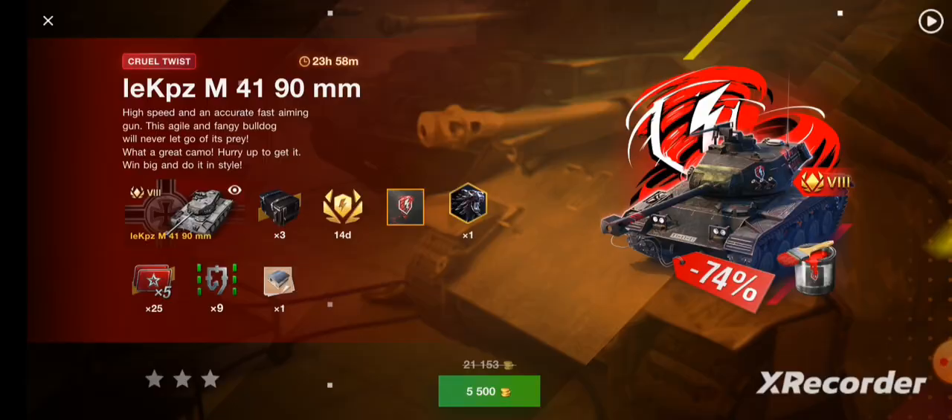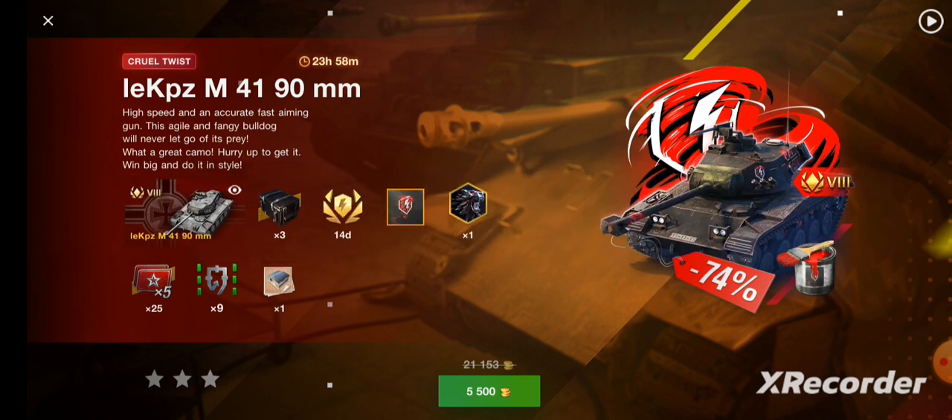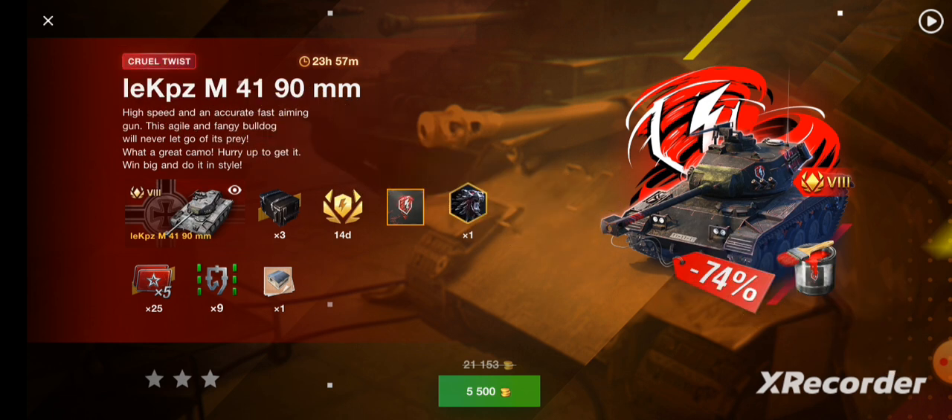I think this is an awesome deal — I love this tank. This is from the Twister Cup. Look at what you get: for 5,500 gold you're getting 74% off on this tank. It's an amazing tank, the M41 90 millimeter. It's a light tank — fast, we can play it next.